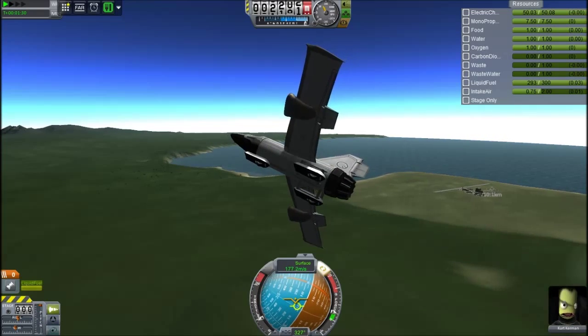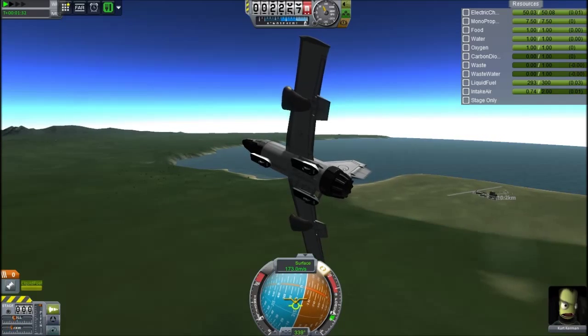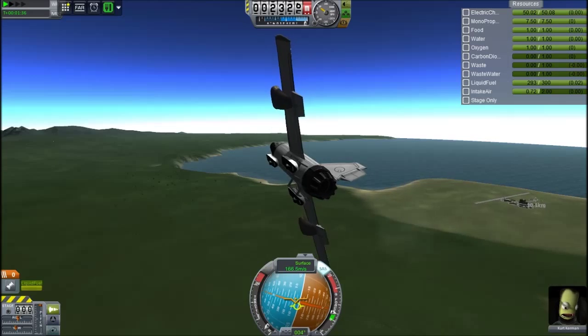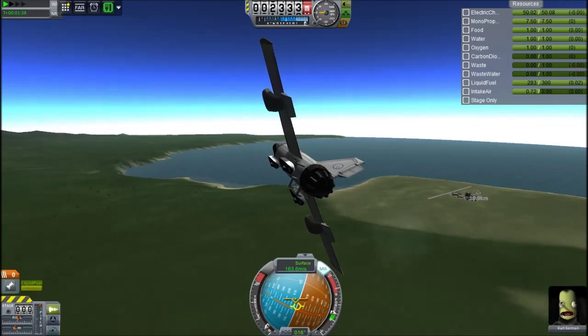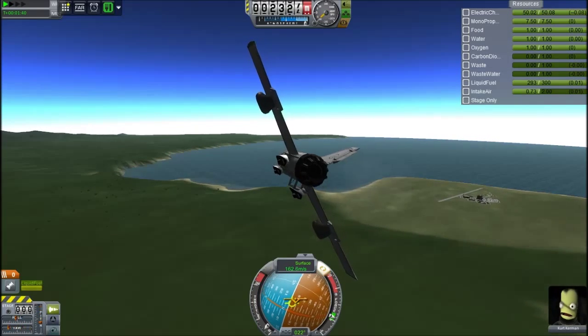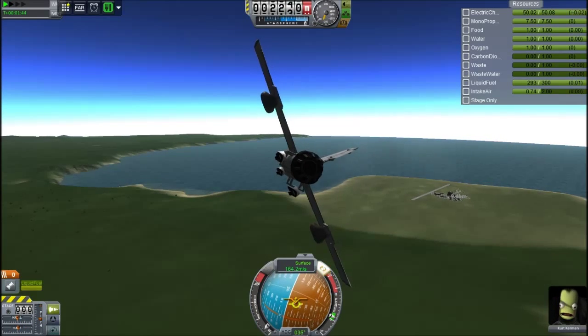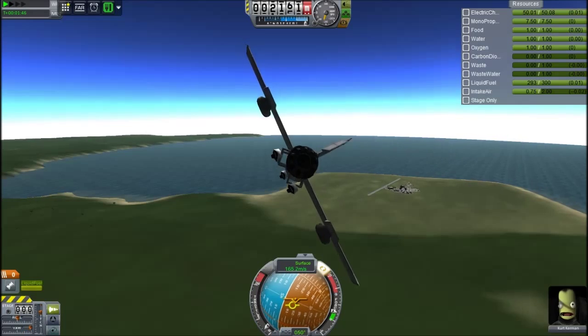We've circled around a bit, gone about 10km away from the space centre, and we're going to come in for a nice landing. I don't want to be quite far out because I'm not actually brilliant at landing. We'll be on and off days. Sometimes I'll be able to land anything, and sometimes I'll crash a plane on its front wheel because I put the lift too far back.